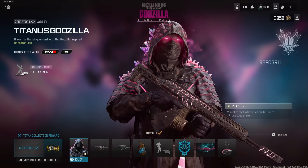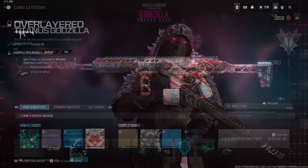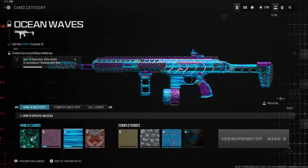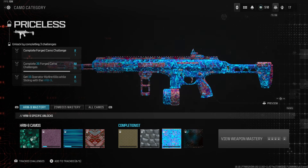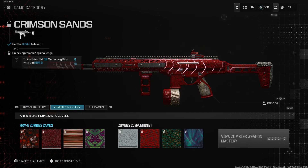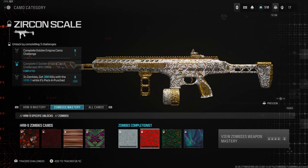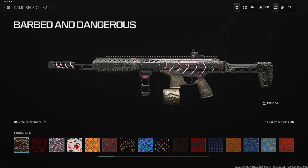Now I'm going to show you guys the camos, then hop into a custom game to show the finishing move and everything, then gameplay at the end. Quick note — I don't have Interstellar or Borealis locked in yet because I don't play pubs like I used to; I only play ranked. Here's Gilded, here's Forged, here's Priceless — you can see the purple on Forged and the gold on Priceless. Interstellar covers the whole gun. Here's the Zombies camo with the purple Godzilla look — I wish there was a Mastercraft.